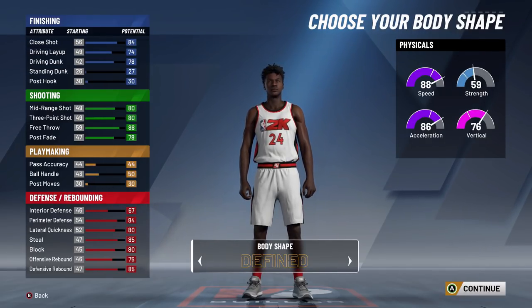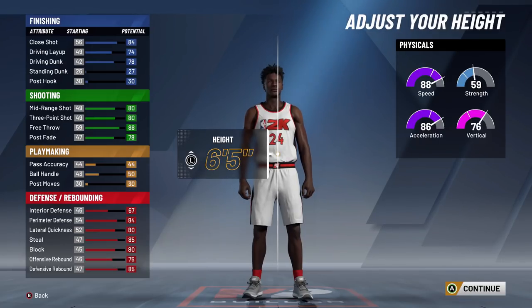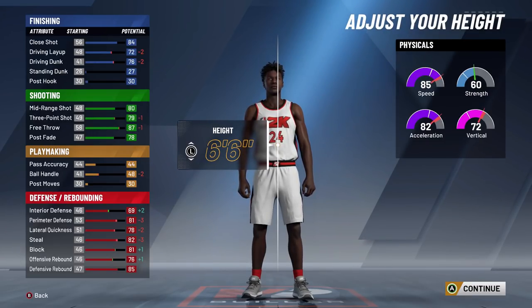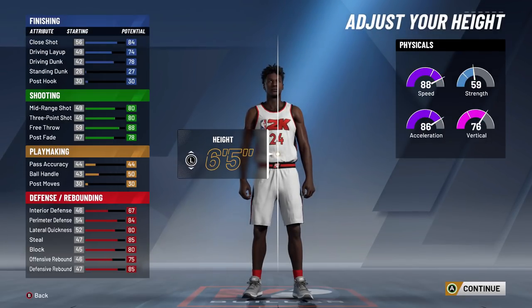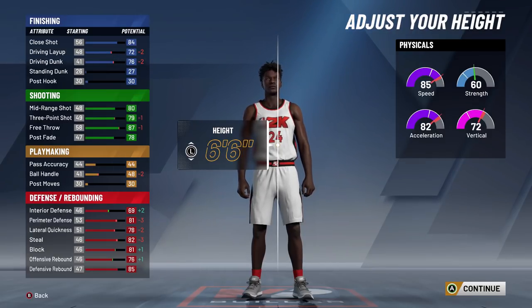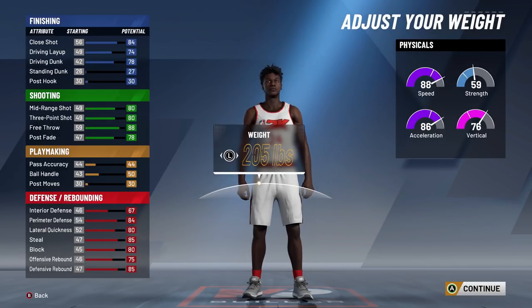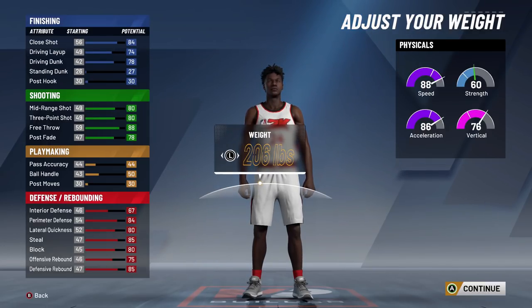For the body shape, it is all aesthetics — it doesn't really matter, just the way you want your guy to look. In 2K21, they should actually make body shapes do something. For the height, I'm thinking 6'5 or 6'6. You lose one in your three ball at 6'6. You lose a couple in your driving dunk. But you are a shooting guard guarding point guards. I'm going to go 6'5 because most point guards are 6'2, 6'3, maximum 6'4. You've got more defensive badges and you're stronger than them.